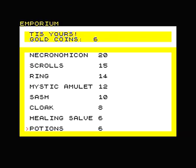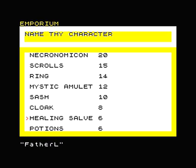There's an option to change the game to make them more useful, and you can buy healing salves and potions. The default game is up to 10 characters — I changed it to 12, just to have a little bit more. In the game itself, the Necronomicon lets you use spells 1 to 3, and scrolls spells 4 to 6. There is a suggestion in the game to expand it to make all the magic items — Necronomicon, scrolls, ring, amulet, sash and cloak — actually do something.